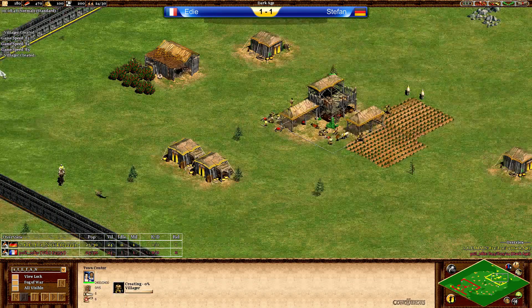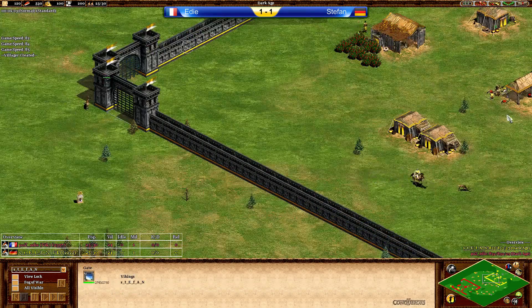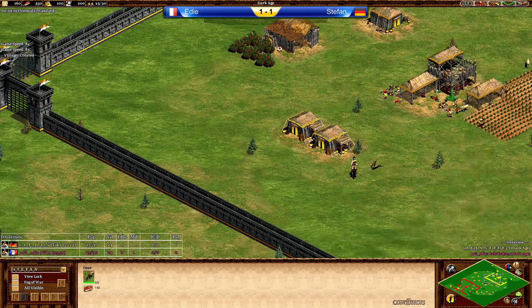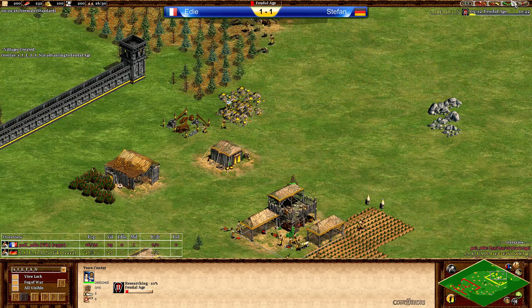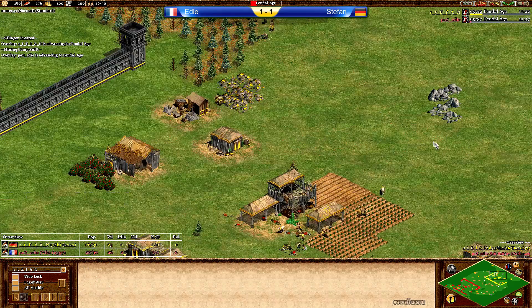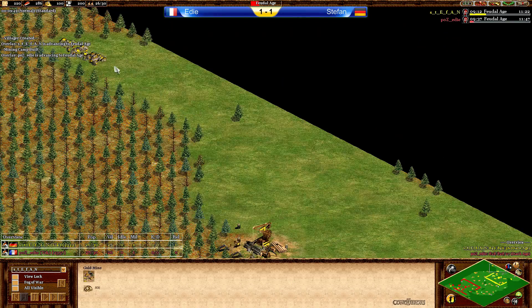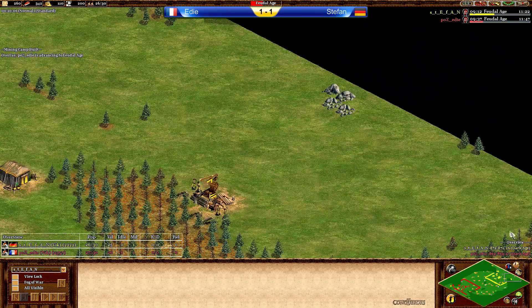Let's go for Stefan's map right now. Stefan got three, four deer — one outside, three inside. Let's see if he's going to try and lure the last one in. The main gold on the far side could be attacked, but actually it's not too bad. It's somewhat in the back. We have an extra gold for Stefan in the back, the main stone in the back, and the second stone in the back.